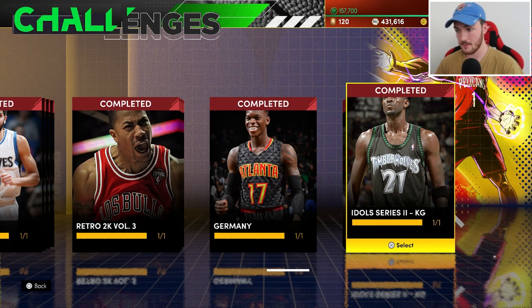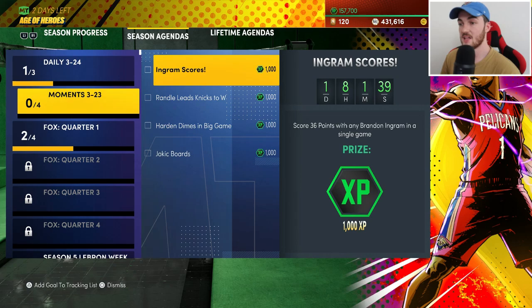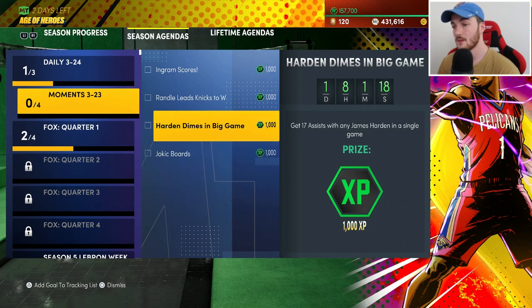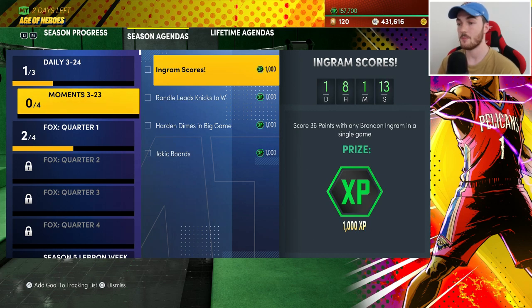You can do card requirement challenges — if a new Kevin Durant card comes out and you need 100 points with him, just play the weekly challenge and score with him. You're getting two birds with one stone. When there are moments cards, if 2K drops a moments XP challenge instead — like 'score 36 points with any Brandon Ingram card' — get those done. A Sapphire Brandon Ingram might go up a couple thousand, but you get the XP then sell immediately.